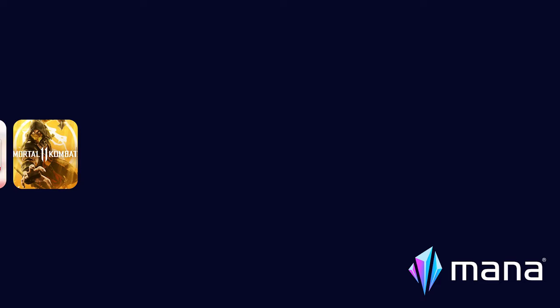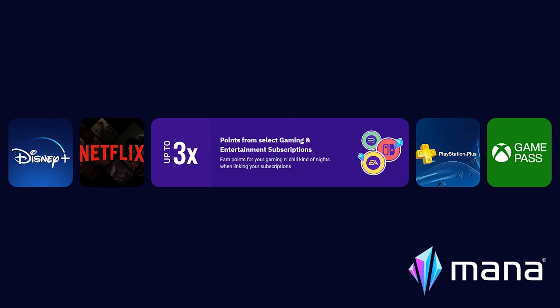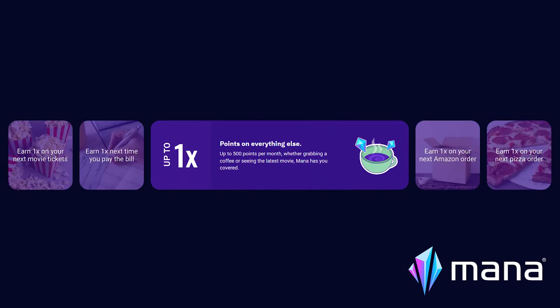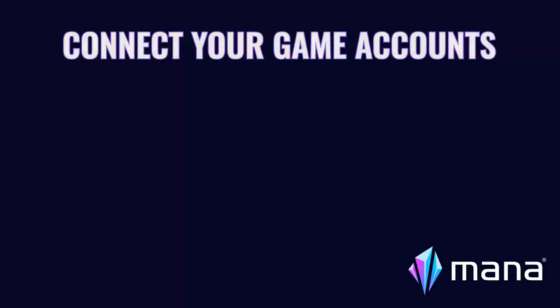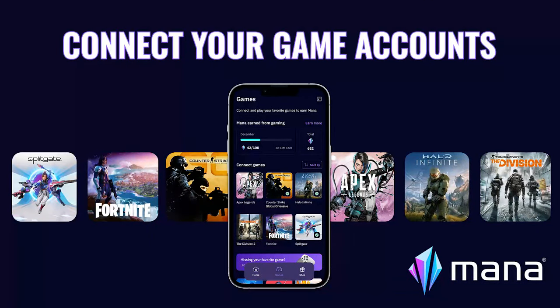Here's how it works. For every dollar you spend, you can earn up to 5 points on digital gaming products available in the Mana Shop. You will also get up to 3 points on selected gaming and entertainment subscriptions, and 1 point on all your other everyday purchases. You are also able to connect your game accounts to Mana and earn points by basically just playing video games.